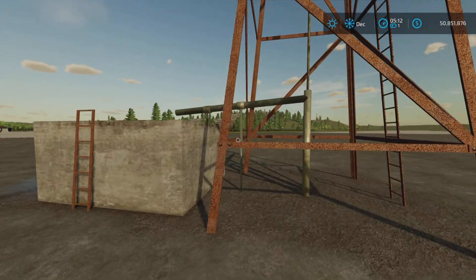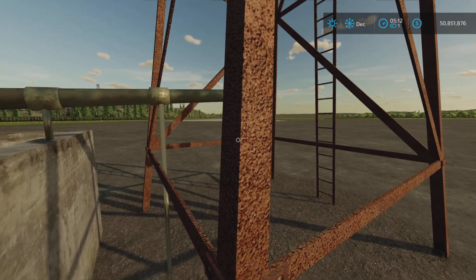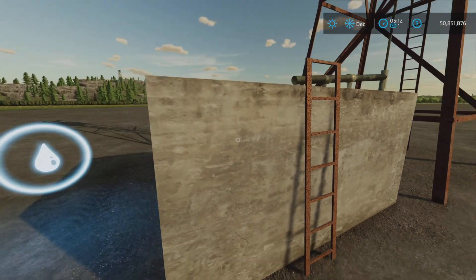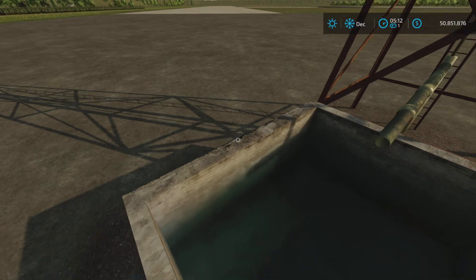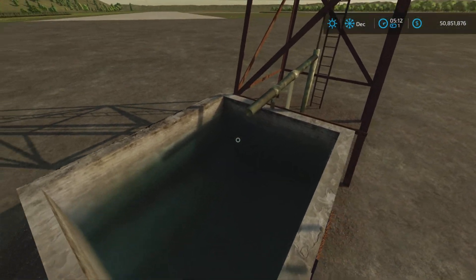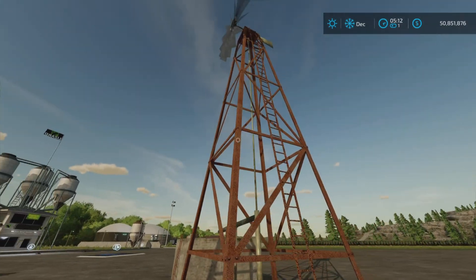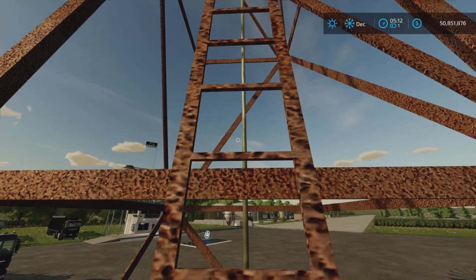It has a very nicely detailed old rusty look — the rusty ladder, a water containment area where the water pumps into and you can take water from. And there's a little bit of a roleplay surprise here: this ladder actually works.